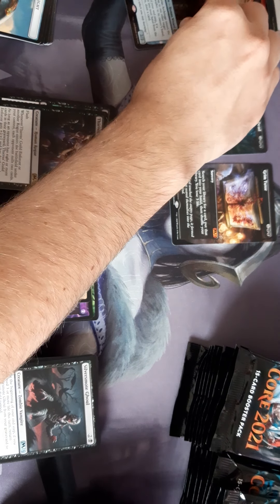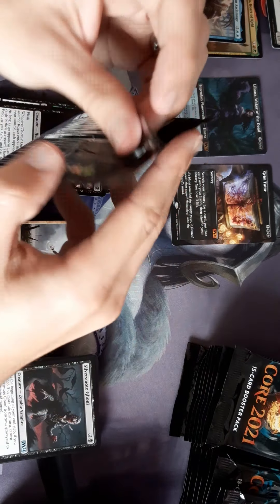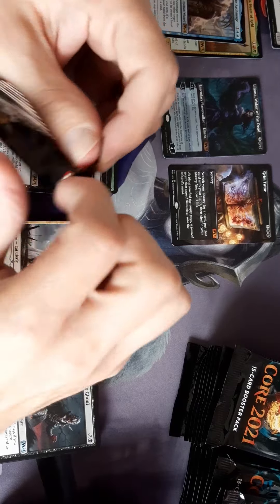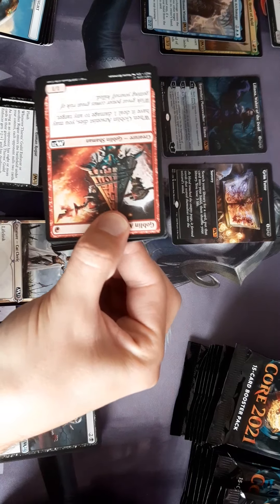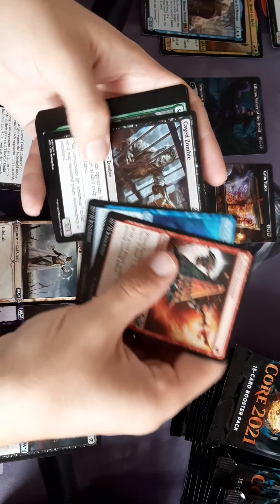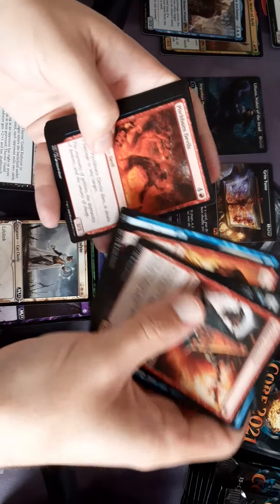And then we've got special pirates, planes — Forest and Plains. It'd be good to keep track of how many alternative basic lands you get per box. It's surprising to get them like that, per pack.